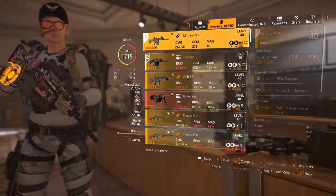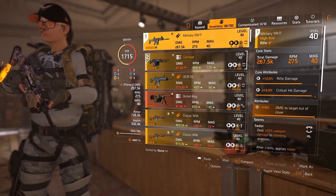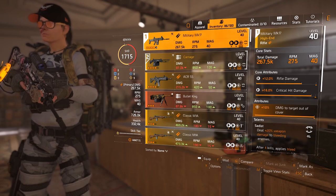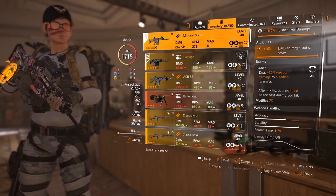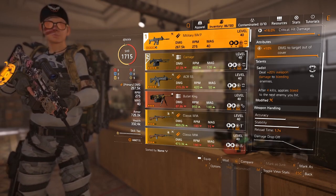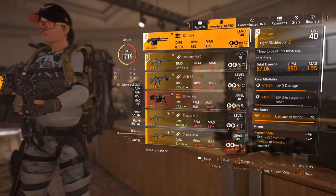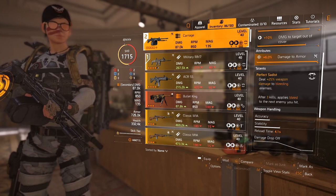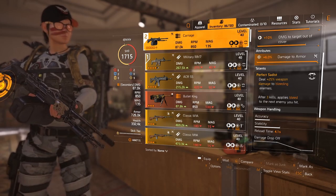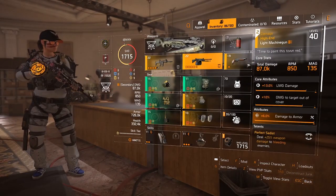For guns, I would go with an M1A — a Classic M1A — if I had a good one, but I'm going with a Military Mark 16/17 instead. You want the best stats as possible; the third attribute you always want to be damage to targets out of cover. You want Sadist on the talent, so you deal 20% weapon damage to bleeding enemies and after four kills apply bleed to the next enemy you hit. Alternatively you could use the named weapon the Carnage, which gives 25% damage to bleeding enemies and reapplies bleed after three kills.